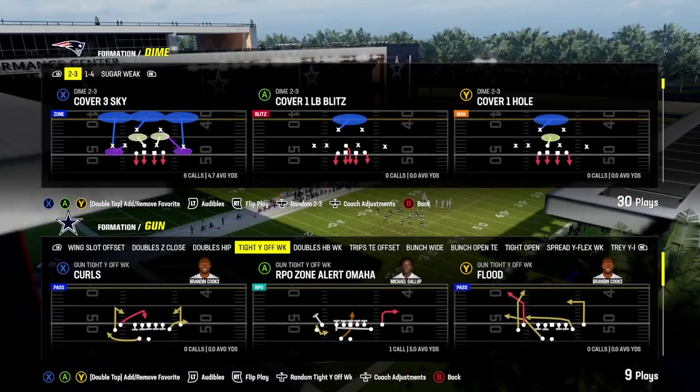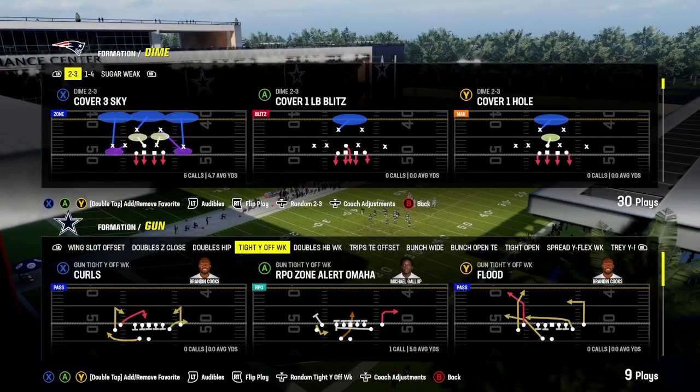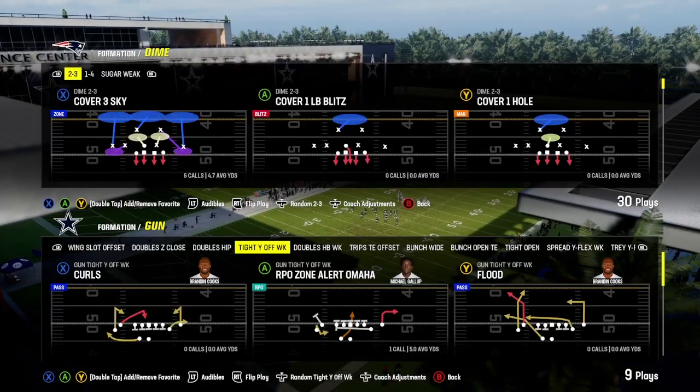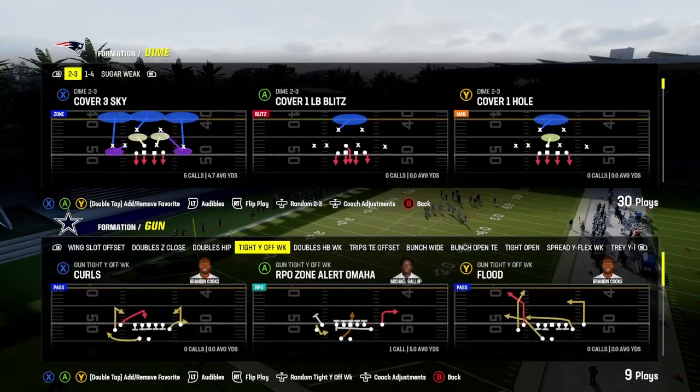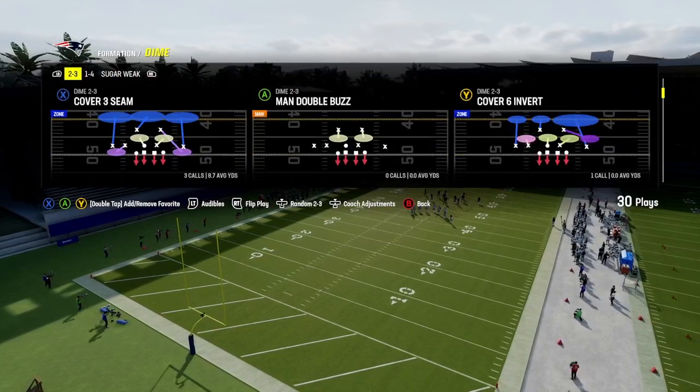It's really cool. Can't wait to get into this more. I've got to find probably a better playbook for this. If you guys know the playbooks where it has gun tight wide off weak, please tell me — especially with this flood play because it's a glitch play — and I will definitely get to work on that.